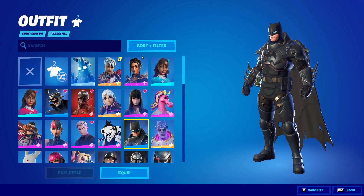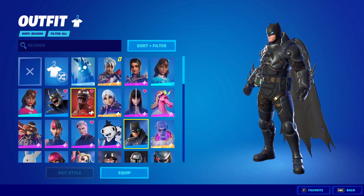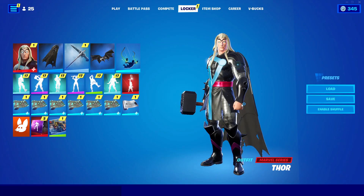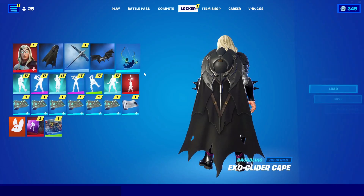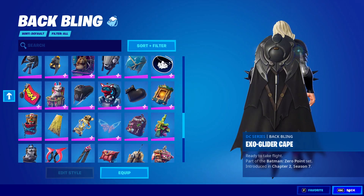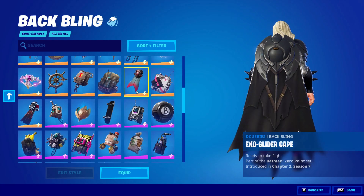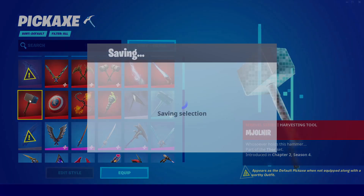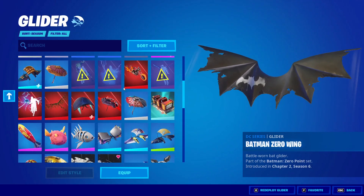If you guys don't have skins you can just skip to the next part. All you guys gotta do is basically pick a different skin — I'm just gonna go with Thor. After that, go ahead and go into every single thing in here and basically change it to a different thing. So yeah, change everything — basically creating a Thor loadout.